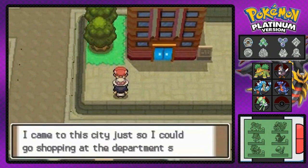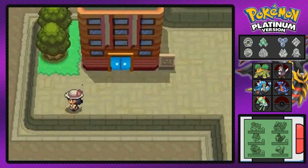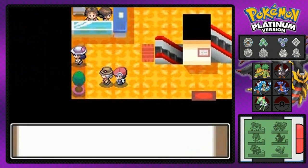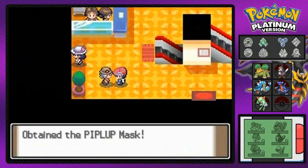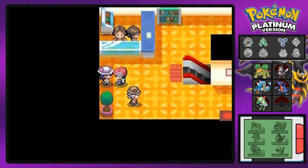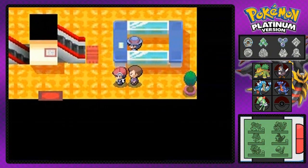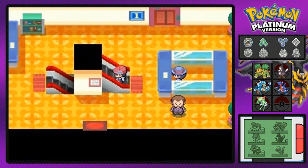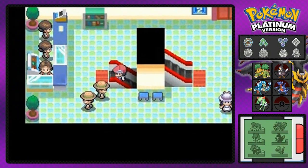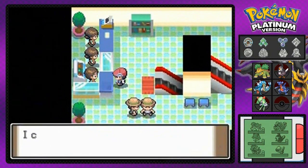There is a department store right here. So if you want to go buy some TMs, some vitamins, some healing items, this is the place to go. We got an accessory right here — talk to that guy and get a Piplup mask. This is a place to actually get some items — not berries, but potions, antidotes, full heals. I'm usually here for the TMs. If you talk to this guy right here, he'll give you the Counter app for your Poketech.